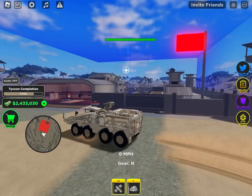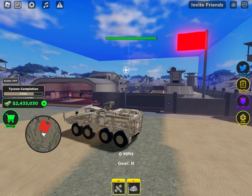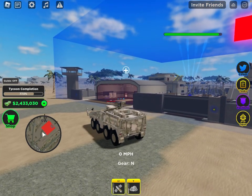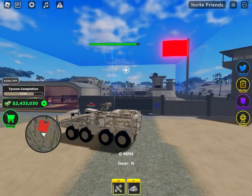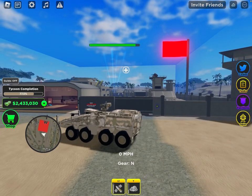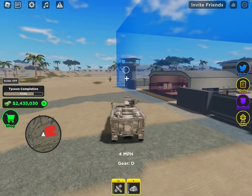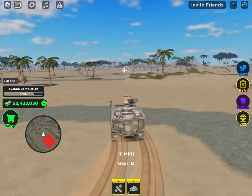So first of all, the power of the Boxer MRAV. This is a 10,000 health shield, and right now I'm just shooting it with its machine gun. It does a bit of damage, but after one cooldown it doesn't really do that much — it does like 10% or something. So yeah, not too good for taking down shields.